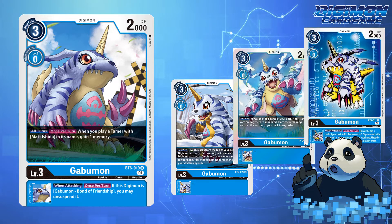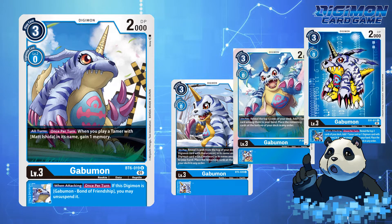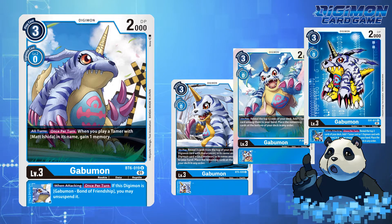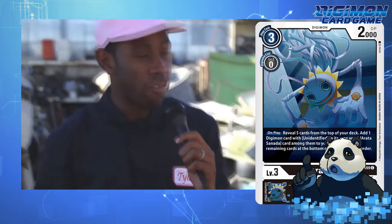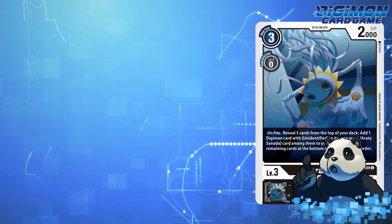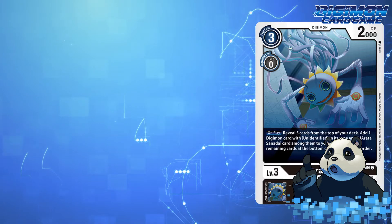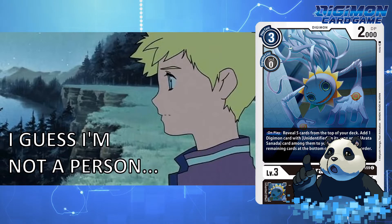There are only a handful of other rookies that provide searchability for their evolution line and/or Tamers in their color. For this What If episode, I'm going to strictly cover the original 8 DigiDestined. The first one that comes to mind is Karamon, where just one Digimon has Tamer and Digimon Search all built into one. But even though Diaboromon isn't technically a DigiDestined's Digimon, there is still a wide variety of support.